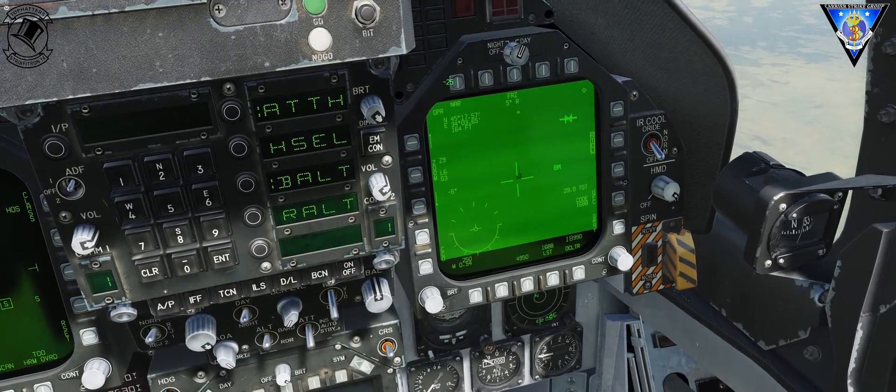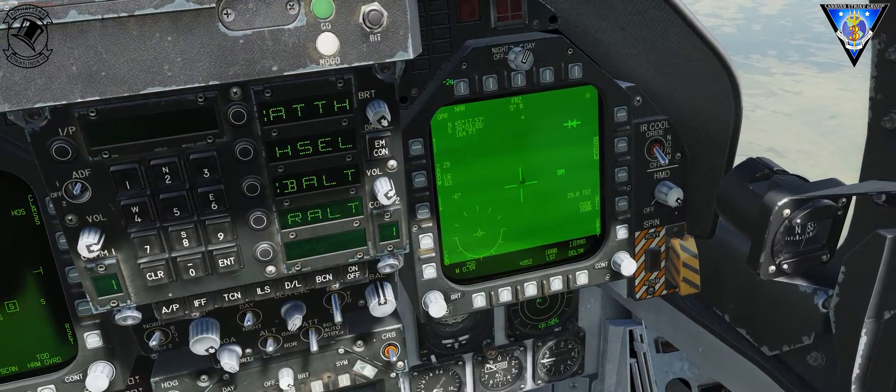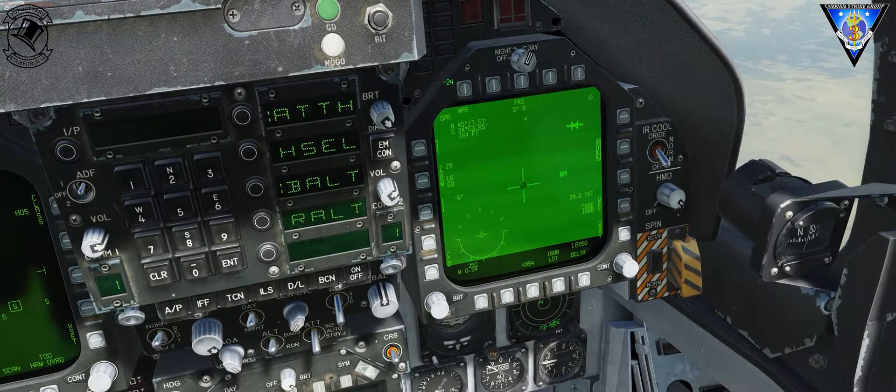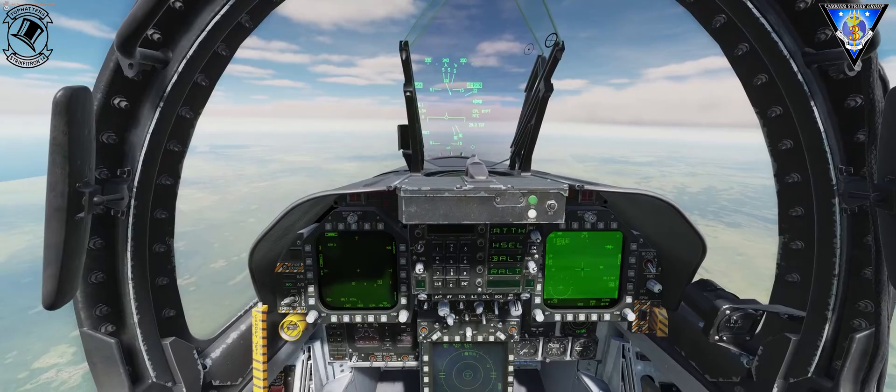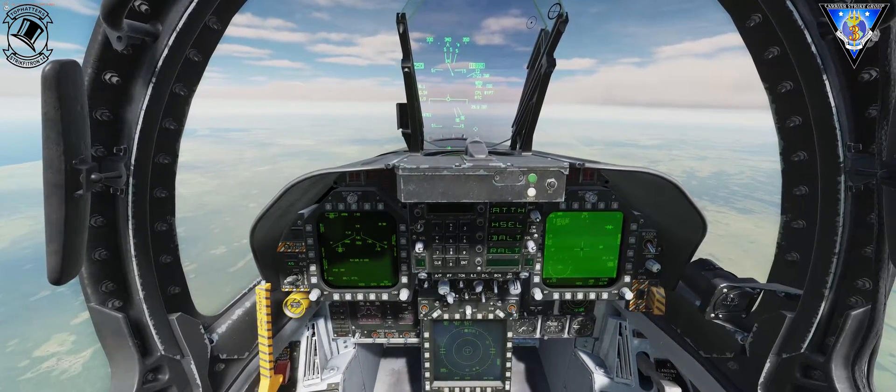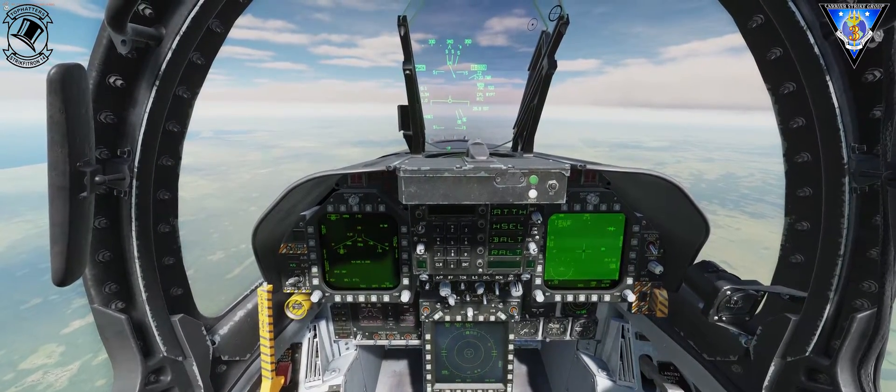And here it is — we can designate it. We now have a target point. We can disable our HARM or just switch off to our JDAM for the target.